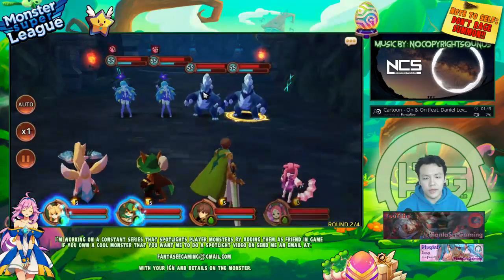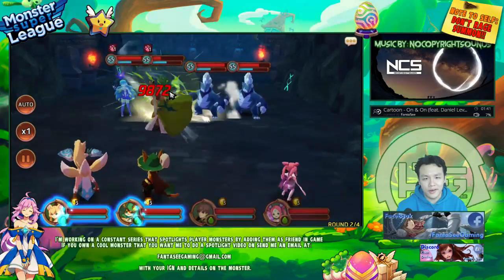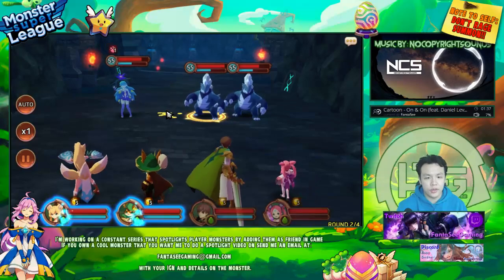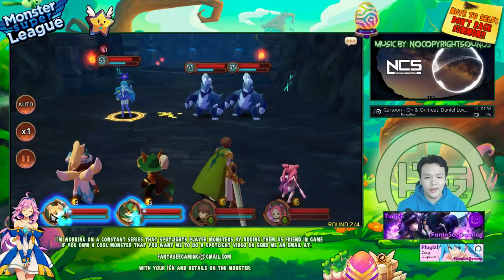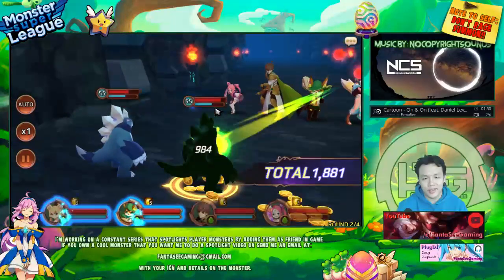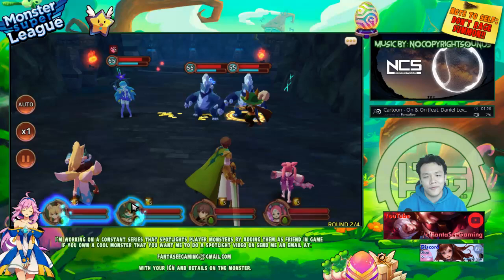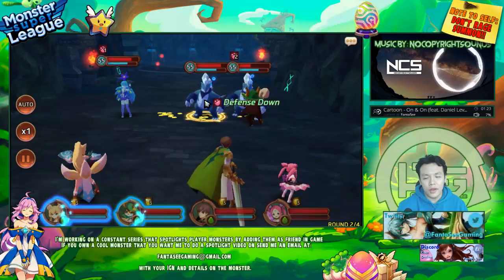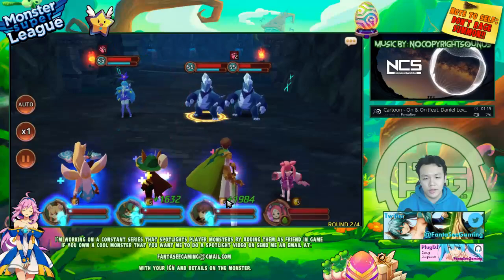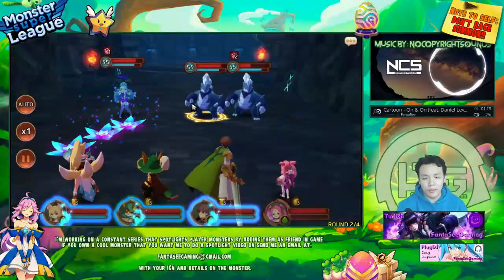Alright, I'm gonna buff up first. We're gonna hit him again — 9,800! That's almost close to 30k, which is actually really good for a monster that doesn't have any attack passive, crit passive, or crit damage passive. One more turn — I think this turn I'll be able to get enough blue souls. I'm gonna leave one of them non-armor-broken.